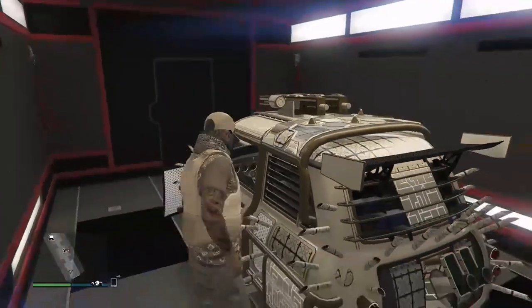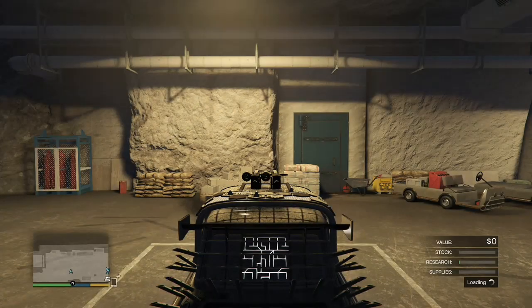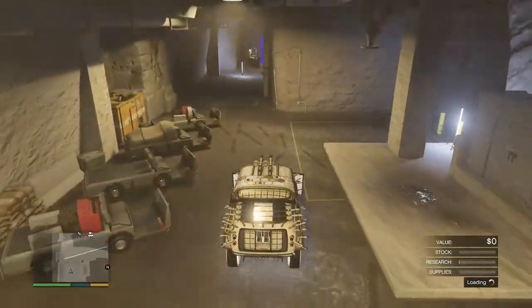Get the car you want to duplicate and drive it outside your MOC, then park it in the middle of your bunker. You're also going to want to make sure that you're in a free aim lobby, as you will need to join someone in a different targeting mode.